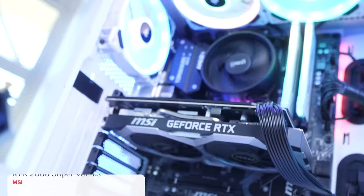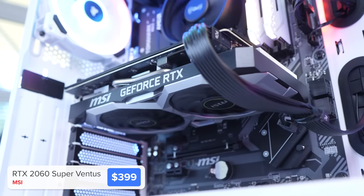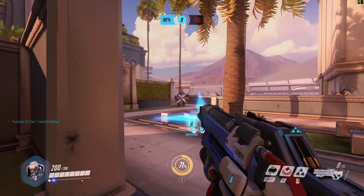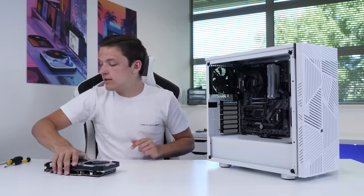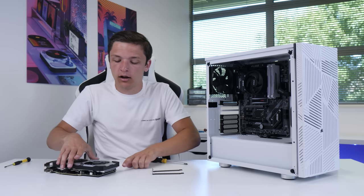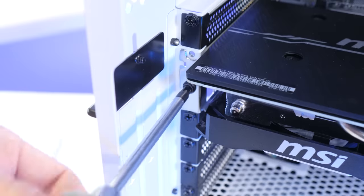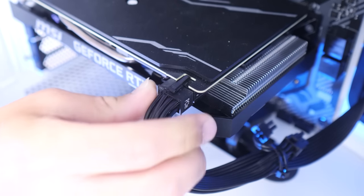We're now left to install the last of our main components, which is our graphics card — the MSI RTX 2060 Super. This is one of the best value 2060 Super cards and fits with the color scheme. Importantly, this GPU is the perfect 1440p or high frame rate 1080p gaming card, as we'll see in the benchmarks a bit later. We're going to shadow the card over the PCIe slot to see which back covers need removing — in our case, slots two and three. Push back the retention clip on the right-hand end of our PCIe slot, line up the gold connector with the slot, push the card in and screw it into place. Finally, we're going to run a singular 6 plus 2 pin GPU power cable and plug that into our graphics card.